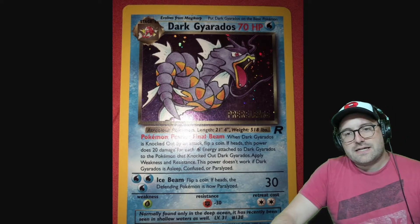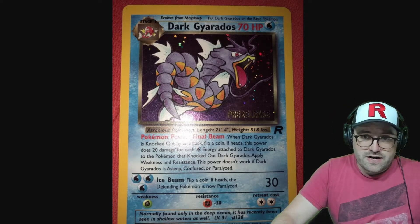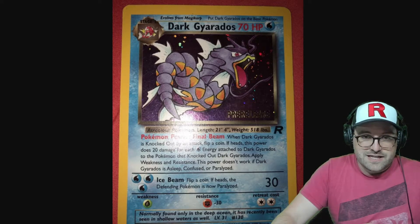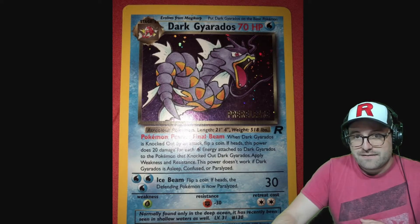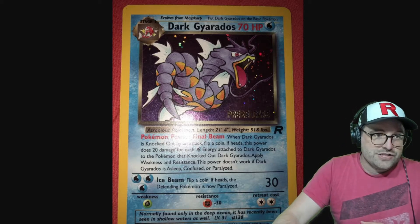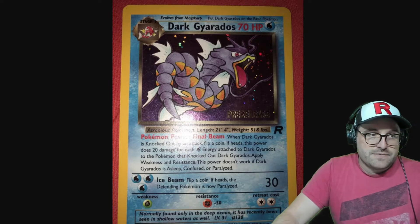Welcome back to more errors, misprints, variants, and the likes — this time with Team Rocket. Starting off with Dark Gyarados, the pre-release version with the stamp on it that came from Pokémon League.